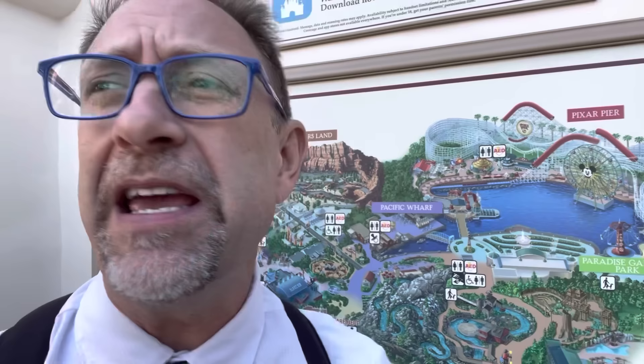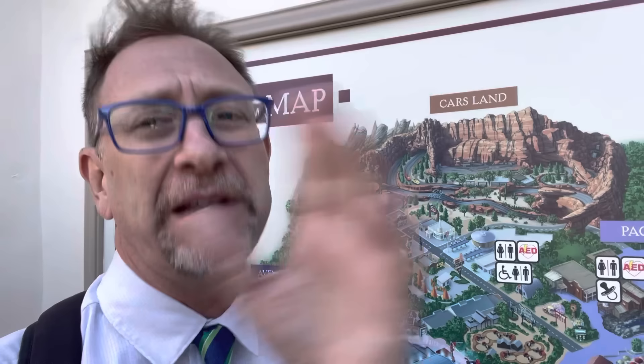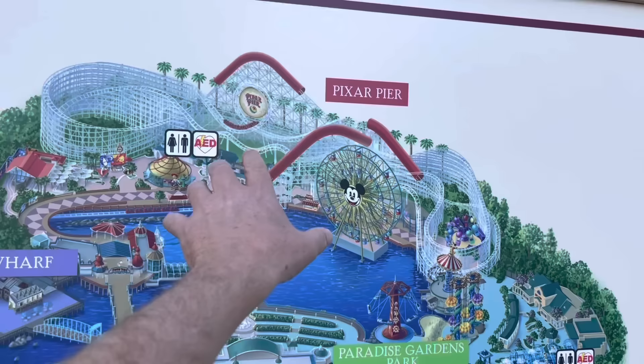In the morning when you're getting ready to rope drop, keep in mind that Disney California Adventure opens early for people staying on property — they're already going to be here. Even if you rope drop Cars, it's still going to have a line. I'll be going off the assumption that you're not using Genie+ or individual Lightning Lanes, but we'll talk about that a little later too.